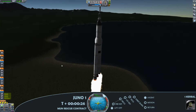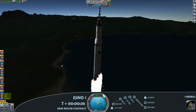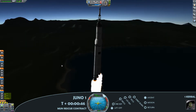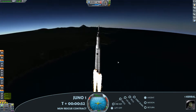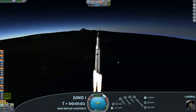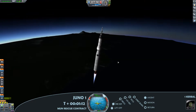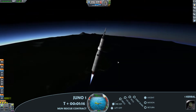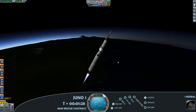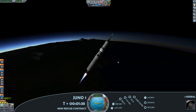Solid rocket boosters on the side are doing almost all of the heavy lifting; in fact I have to throttle down the main engine a little bit just to keep the speed under control. It's really a command and service module as it does have power to feed into whatever the payload is. I call it the Juno, the Juno 1 rocket being the first mission that I'm taking this rocket out for.